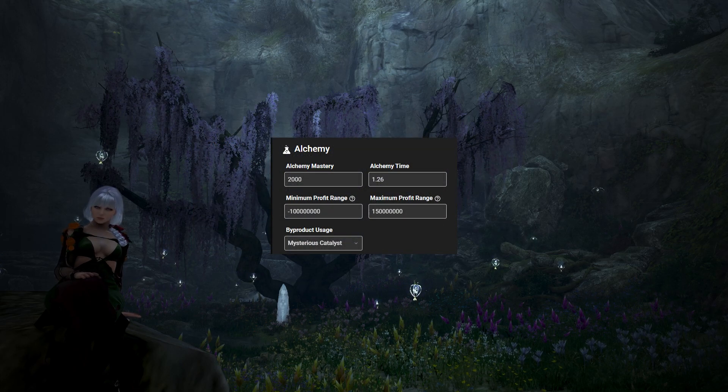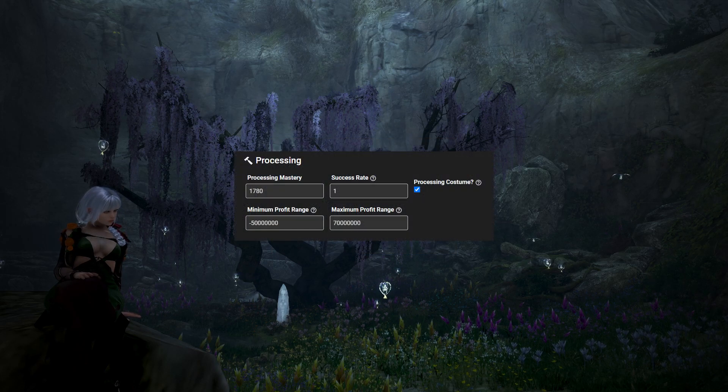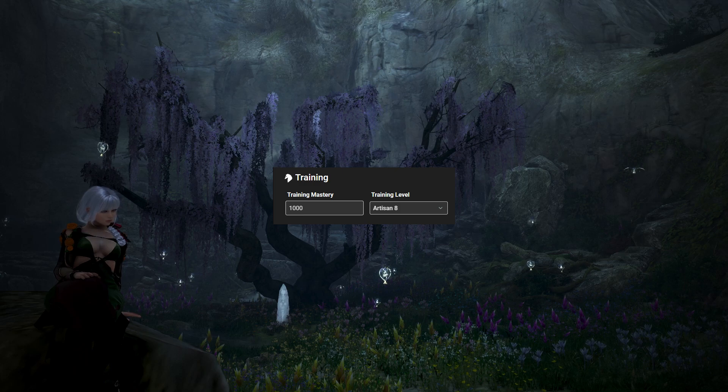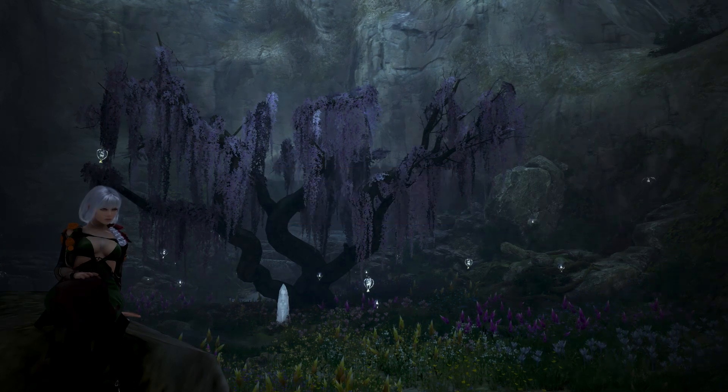Alchemy settings are the exact same thing, it just doesn't include slow or fast options. Simply put your mastery in, the time it takes, and whatever you use your byproducts for — in this case, mysterious catalysts. Processing is also pretty easy: just input your mastery and success rate, and whether or not you use the pearl processing outfit. With all settings done, let's get into explaining the UI and how to use BDOlytics to calculate silver per hour.